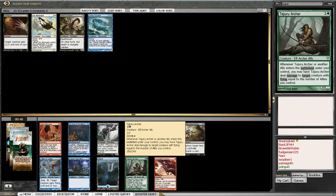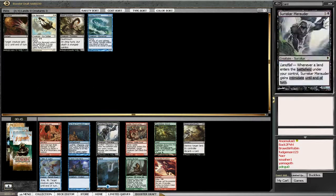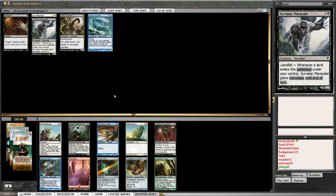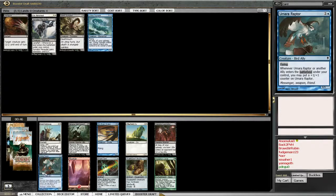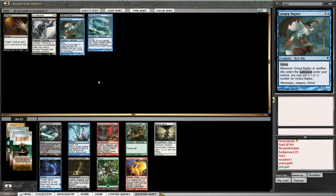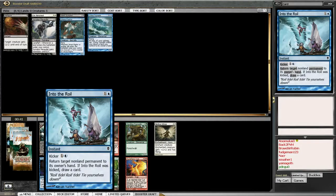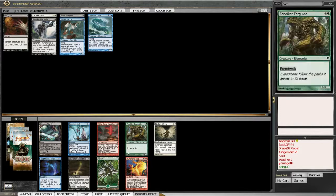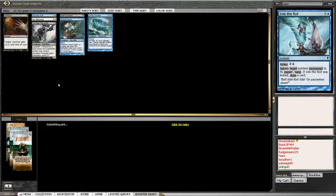Archers - yeah. Spire Barrage is slow. There's a Goblin Shortcutter, which is great, but I'm just going to take the Sakura Marauders. Getting to the point where I really want to start taking lands, but I'm going to take that Into the Roil.